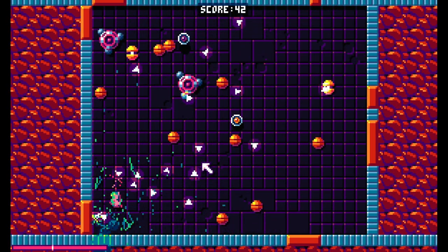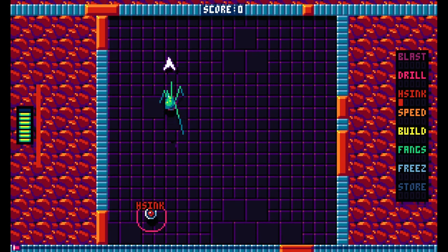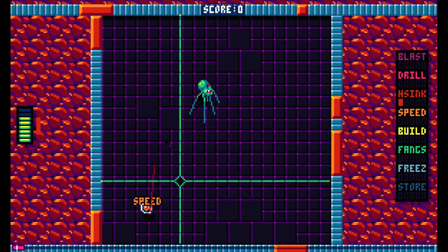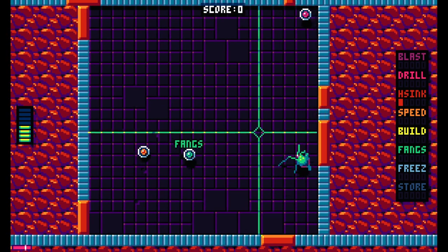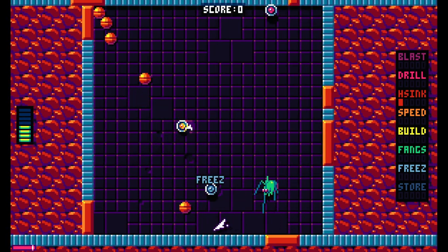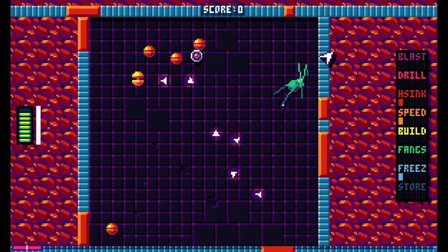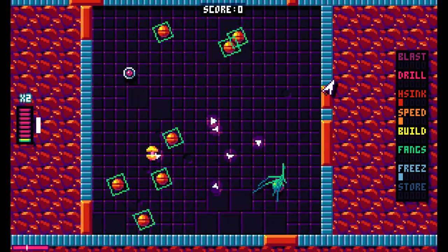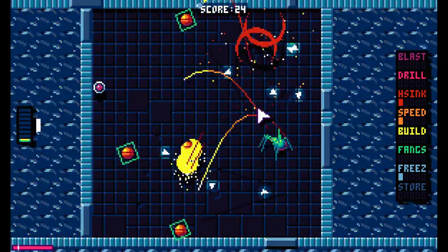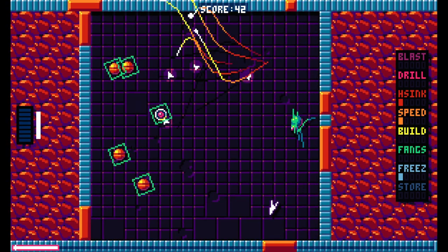There's nothing I could do there — I was 100% cornered. Heatsink. I need to not blast myself into a power-up when I want to change it to freeze. There we go, we got freeze. So you don't get an infinite number of missiles — that's something you have to upgrade.